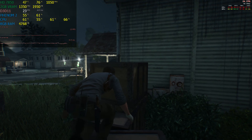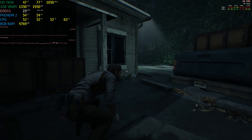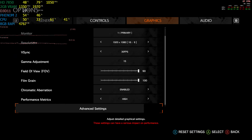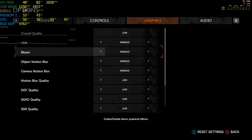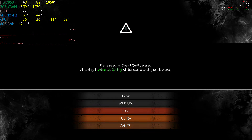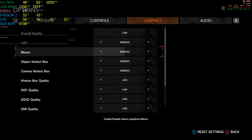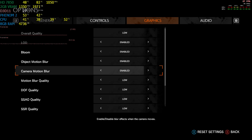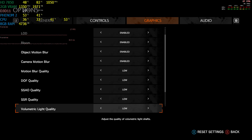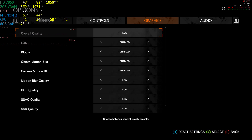That's all I want to talk about regarding Evil Within 2 and why I didn't benchmark it, and why I didn't benchmark Shadow of War. By the way, I didn't show you the settings — I'm running the game at 1080p low settings. One of the most interesting things is that the low settings are some of the best I've ever seen: you get Bloom, Object Motion Blur, Depth of Field, Screen Space Ambient Occlusion, Screen Space Reflections, Volumetric Lighting Quality, Shadow Quality, and TAA — all at low.